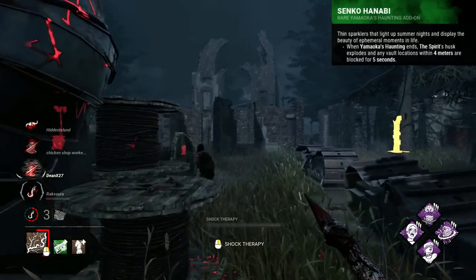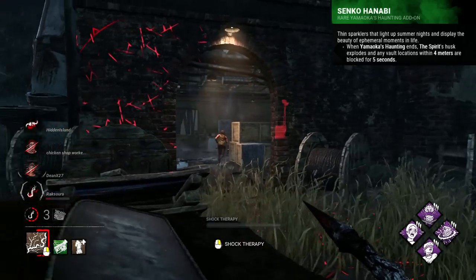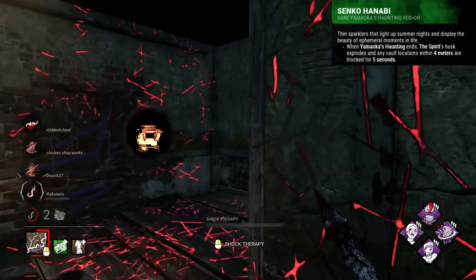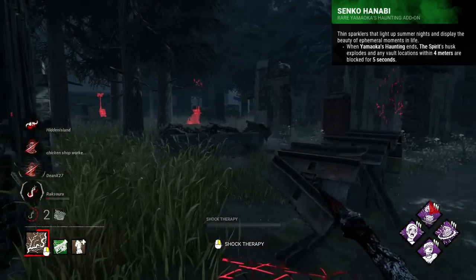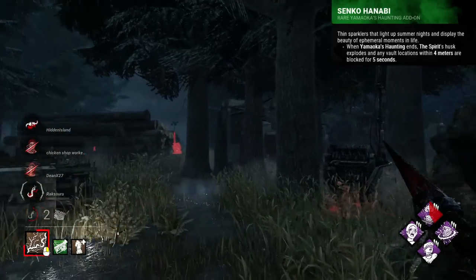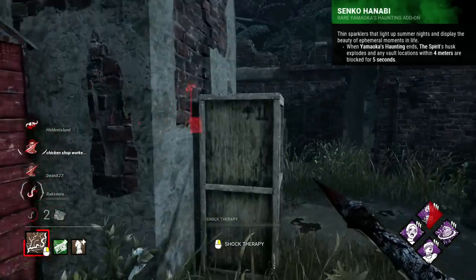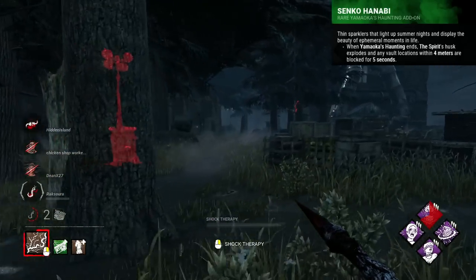Spirit's add-on the Senko Hanabi is quite peculiar, with it having the effect of blocking vaults within 4 metres of your husk after exiting phase for a duration of 5 seconds. It also describes your husk to explode, causing this effect, which I've always found kind of interesting. This add-on is really bad and takes more focus to use than the subsequent value you will get in return. It's really weak, with terrible numbers — a short duration and range.